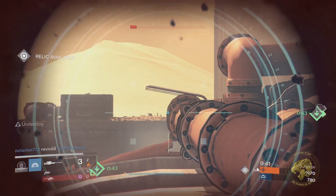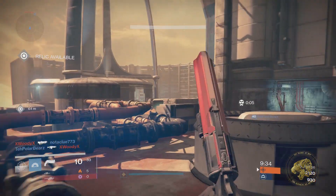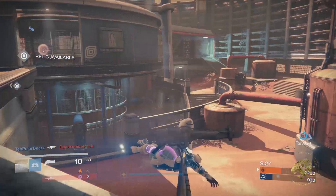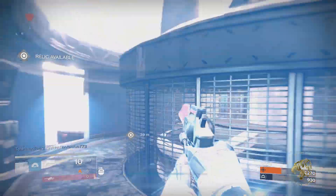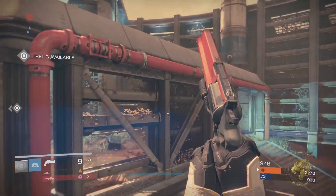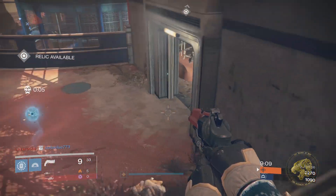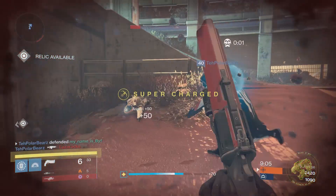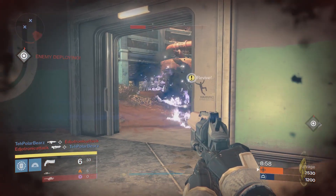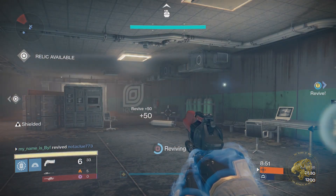First, it not only solves a small damage drop-off issue that hand cannons have, but it also somewhat mitigates the effect of ghost bullets. Range is a stat somewhat tied to accuracy — the cone spread — which means occasionally you'll aim down sights, shoot a bullet, and it just won't register. It's not disappeared, it's just the cone spread of the weapon causing the shot to go wide at certain ranges. Rifled Barrel helps mitigate those factors quite significantly, and it can turn AS Luna into one of the highest range hand cannons in the game.